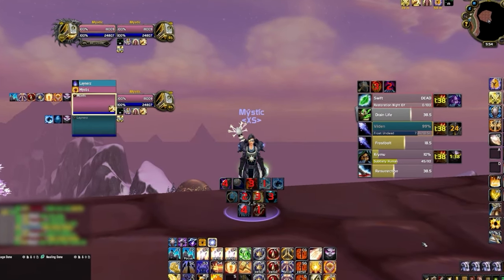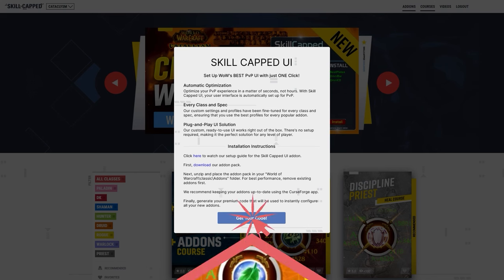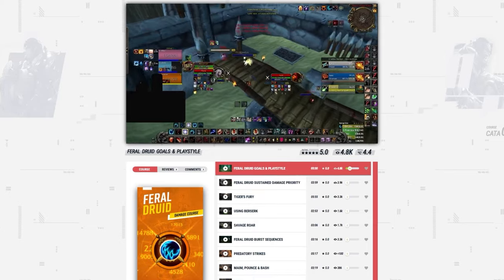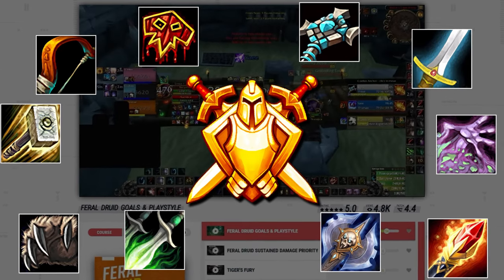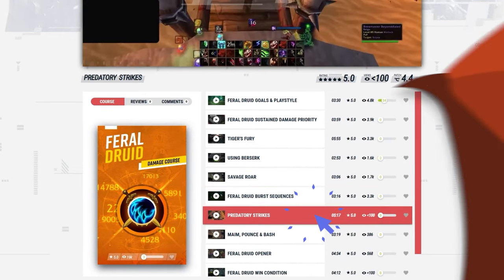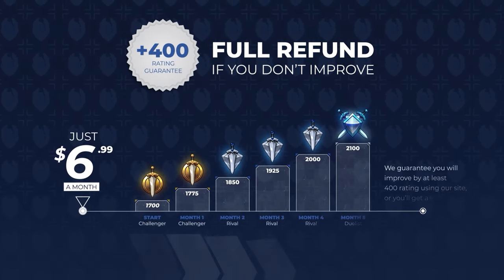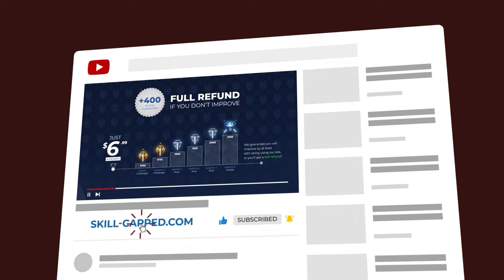Before we start, if you want a fresh UI for Cata using our brand new Skill-Capped add-on, be sure to check out our updated Classic site at skillcapped.com. We've got literally everything you need to make sure you don't fall behind in the latest expansion, including specialized guides from rank one players. We literally guarantee you'll gain at least 400 rating when actively using our service, so join us today using the exclusive discount link in the description below.